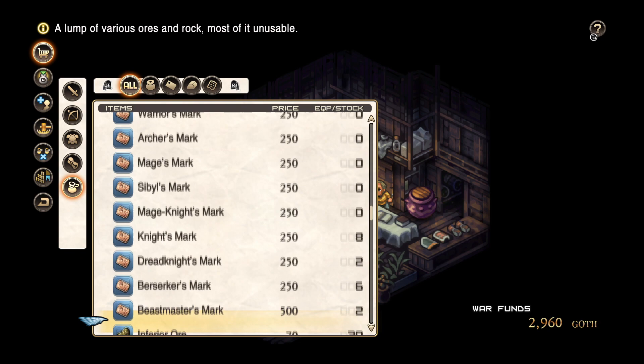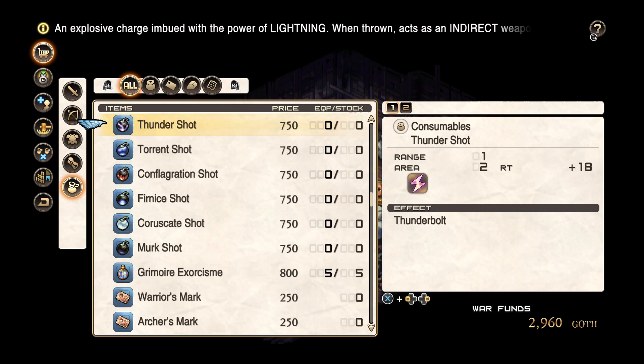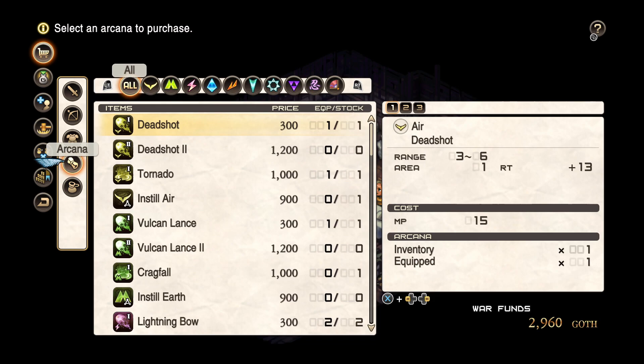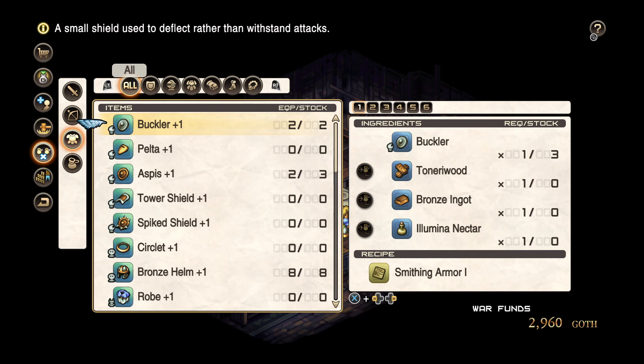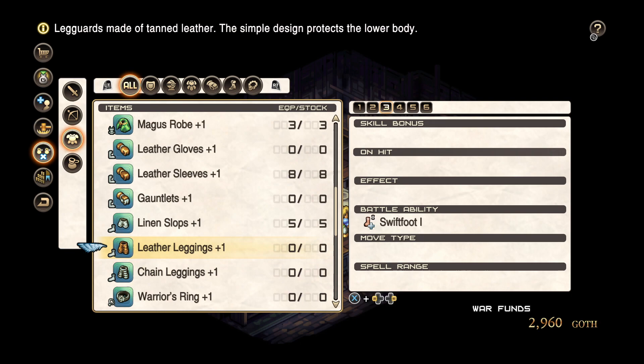I wanted to check out the marks we have here. Doesn't really look like there's much interesting in the mark department. There's a lot of stuff I want to spend money on but not a lot of money to do it with. One thing I did notice: leather leggings give me Swiftfoot. I imagine Swiftfoot increases my movement, which I would love. So leggings are probably a must to upgrade — I want the ability to move faster. We're definitely going to be getting as many of these as we possibly can.